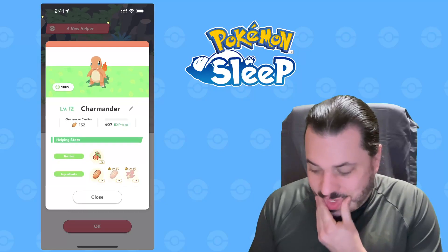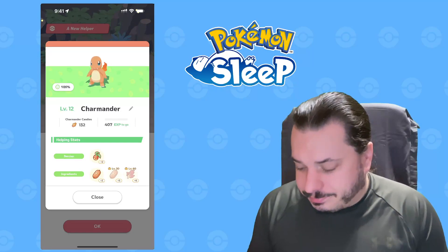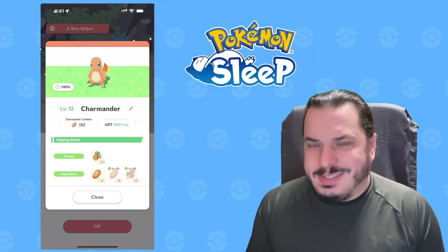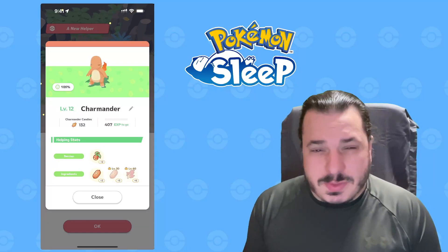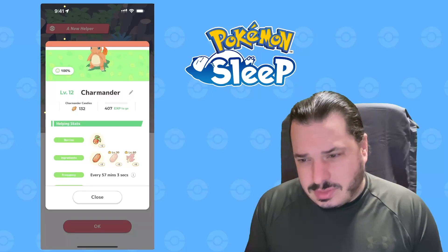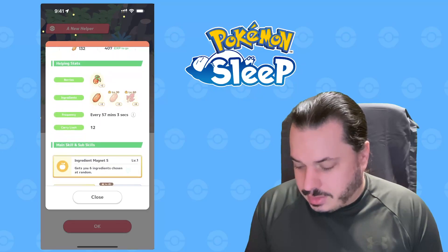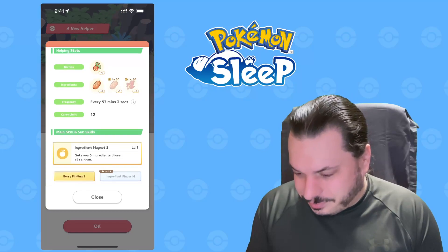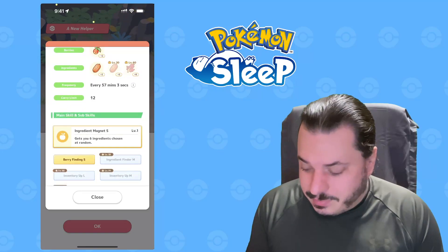This is actually a pretty good mix: bean sausage and fiery herb. At level 60 and beyond it's pulling in more equal amounts, but favoring bean sausage just a little bit. 57 minutes, so that's got some speed. Care limit of 12. It's got ingredient magnet level 1. I should have noticed that it's got two berries. Ingredient finder M, inventory up, inventory up.